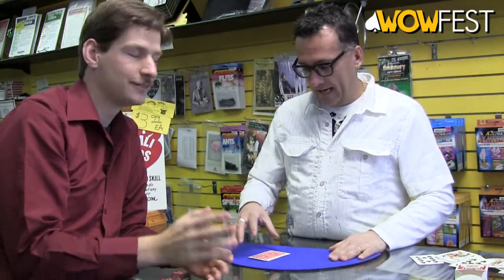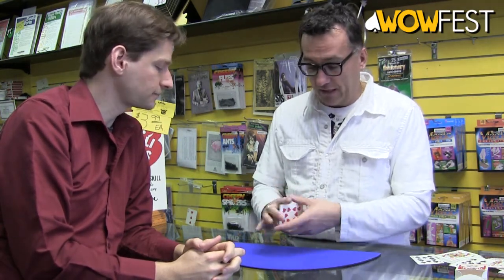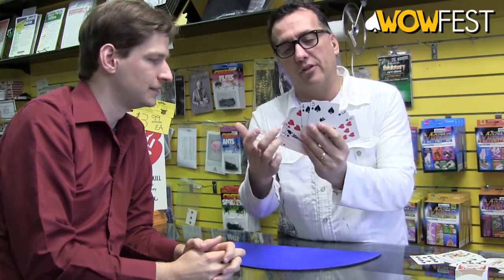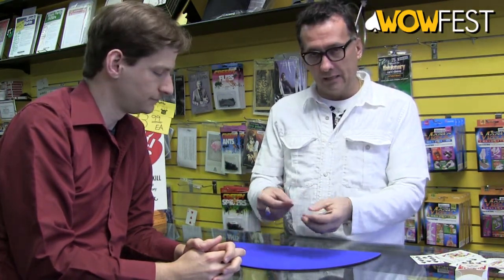Now, can you share how to do that trick? Yeah, it's actually automatic and self-working. Requires absolutely no skill, but they have to remember what card it is. So you take any eight cards and remember the third card from the left. So they remember that, and whatever it is — in this case, it's the nine of hearts — so they would spell nine: N-I-N-E.